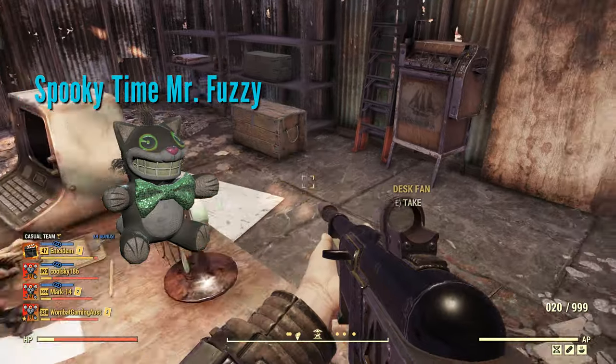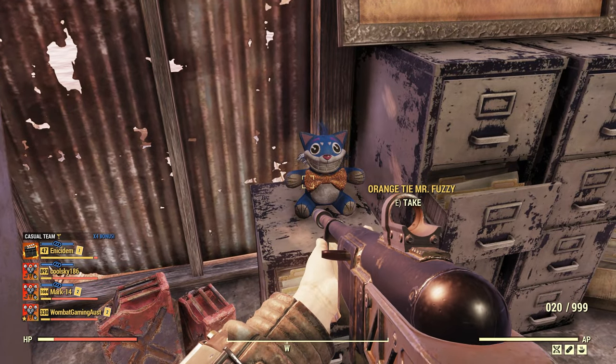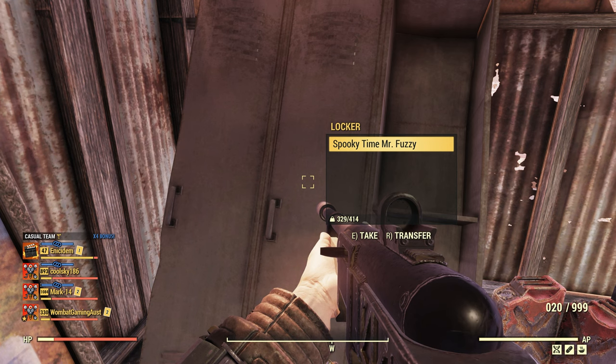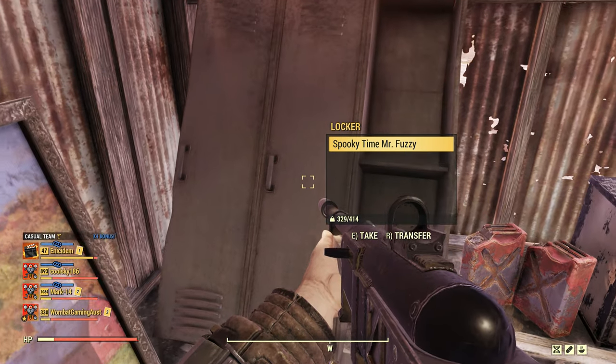You will also find a couple of other ones in here as well — the emerald, and this one here, the orange tier. And sometimes you'll find one in the locker — there we go. This is kind of random I think; there's another Spooky Time in here. So this one is available as well, but it is a random one I think.